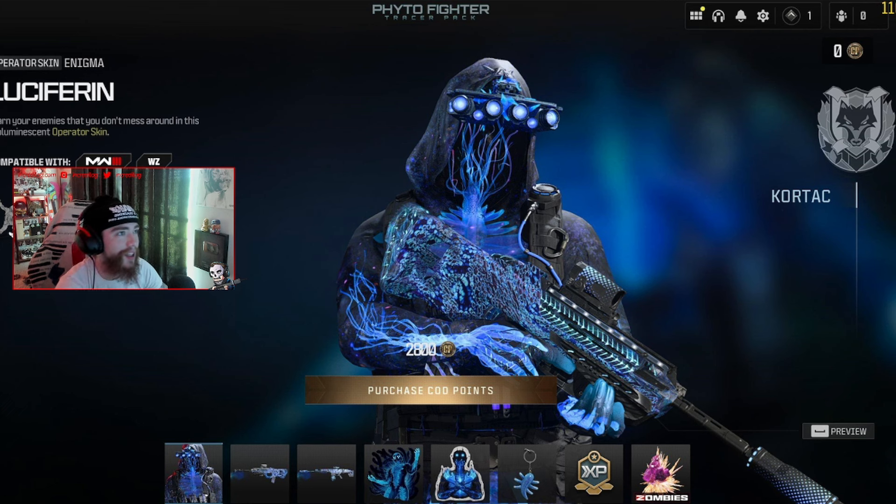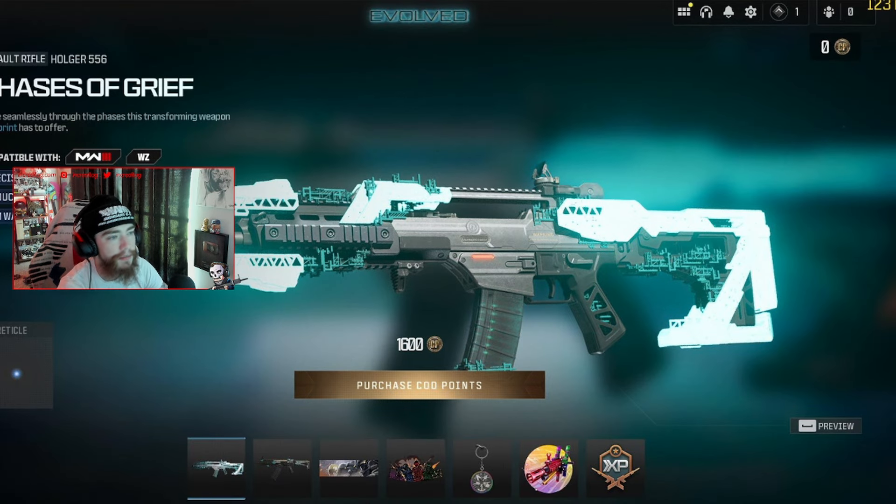Next we have the Connie Eclipse, which is just like a Connie Dean bundle. Then the Final Fighter tracer pack — a brand new jellyfish ultra skin. I feel like this one's definitely going to glow and be animated in game, but we'll have to see since these are just images.